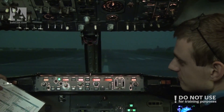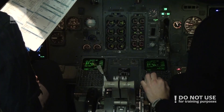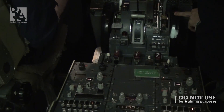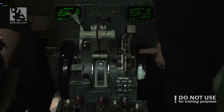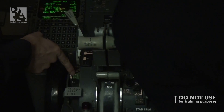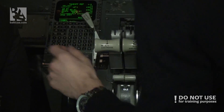Before takeoff checklist: Flaps — flaps 5, 5 required, 5 green lights. Stabilizer trim — we have 4.6 required, currently 2.1. Setting to 4 points. 4 points set.